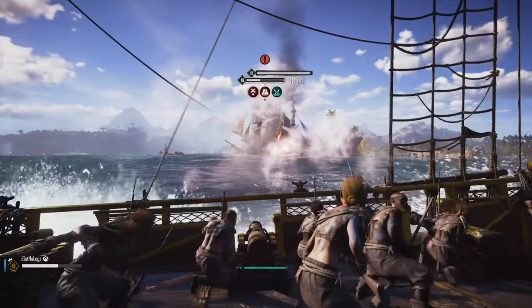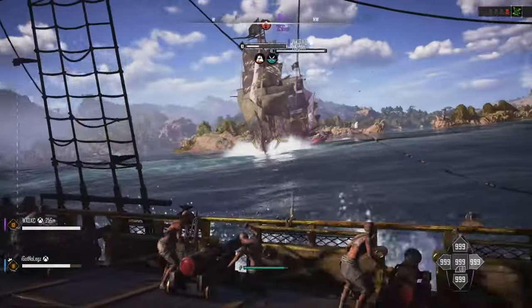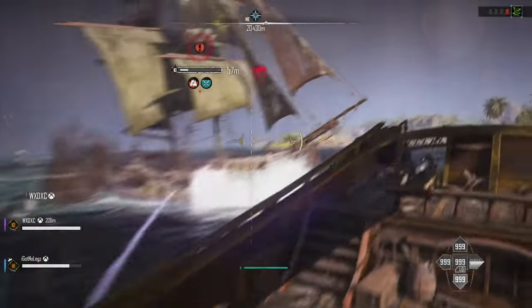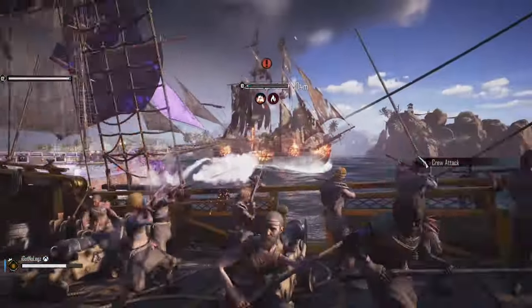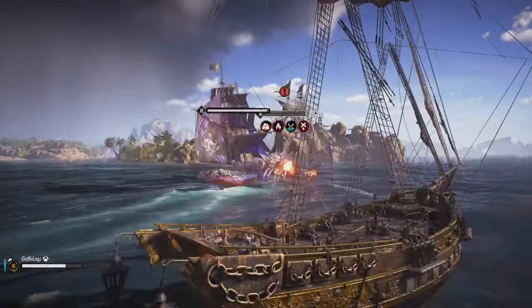I've got the schematic to see the weak points on ships, which helps a hell of a lot - if you haven't got it, go and get it, it's in the Smuggler's Pass. Also, doing this you do get infamy from killing all these ships. The way to do it is keep killing ships until you get four-star bone level - watch the plague stars in the top right corner.